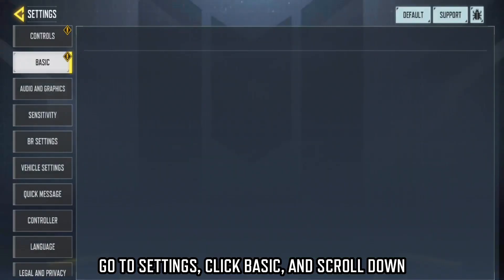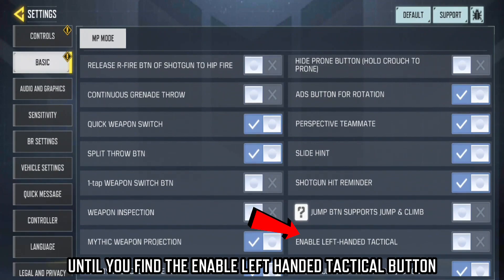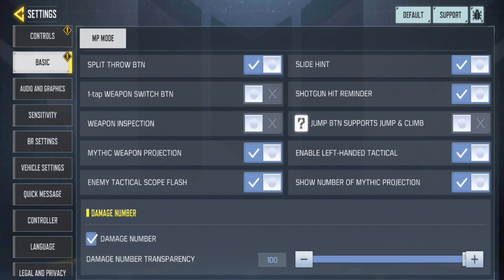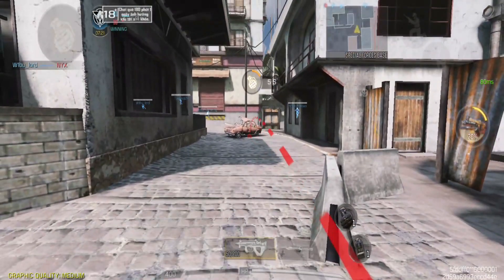Go to settings, click Basic, and scroll down until you find the Enable Left-Handed Tactical button. Turn this on so you can use your left hand for throwing the tactical.